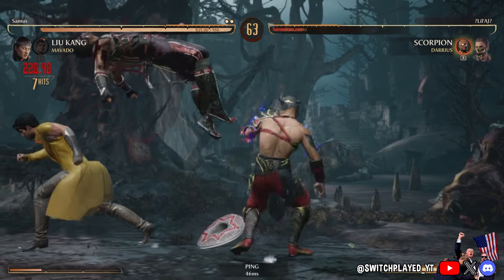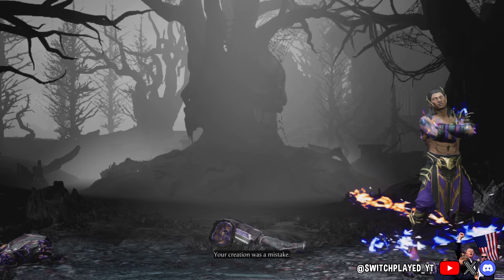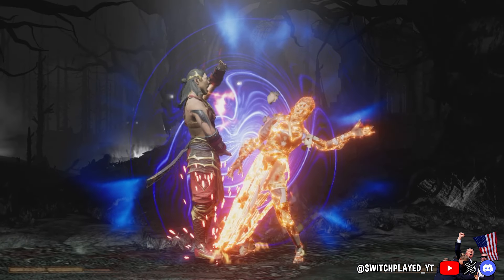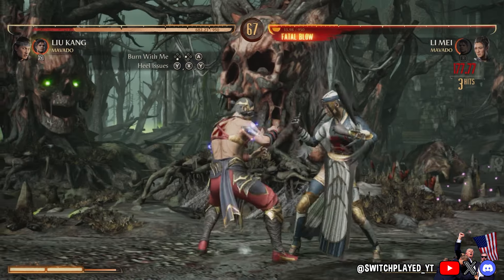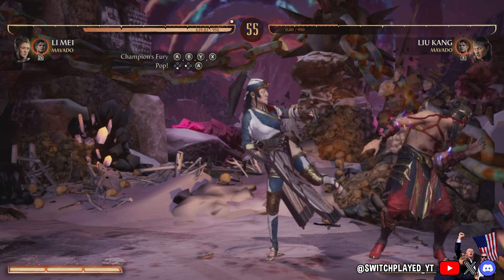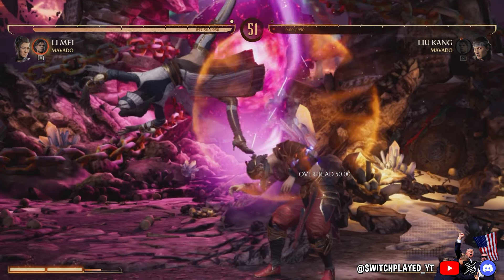Here you can see what Liu Kang's Bicycle Kick Brutality looks like on the Switch. I haven't noticed it glitching at all this patch and I've done it a whole bunch of times. I wouldn't be surprised if some brutalities still have some bugs. With the Chaos Reigns update, every single character in the game got new brutalities. The gore seems to have really improved lately, but you're going to notice that there's pretty much no blood pooling on the ground on any of the new brutalities — the blood just goes through the ground.